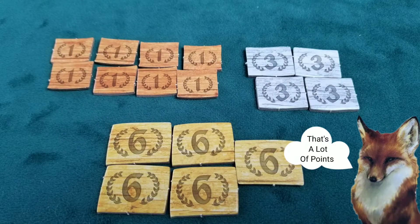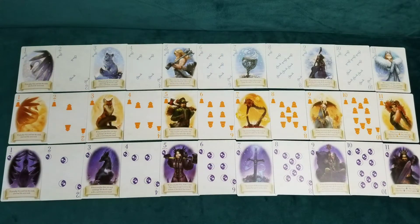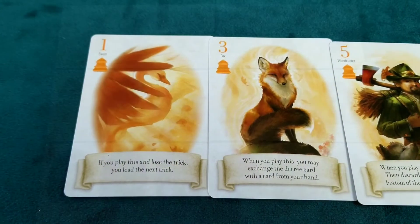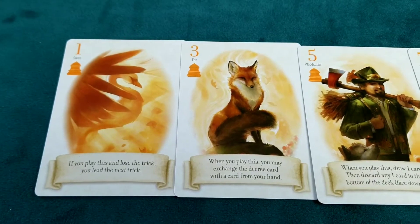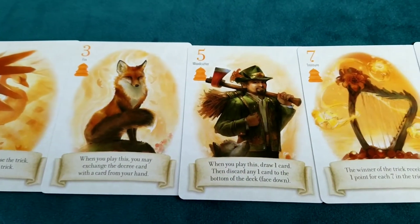After 13 tricks have been played, count how many tricks each player has won. Your goal is to be humble and catch 0 to 3 tricks, which earns you 6 points. But be careful not to be too greedy — catching 10 to 13 tricks will earn you 0 points. You will play complete rounds until either player has at least 21 points. The player with the most points wins, and if there is a tie, the player who won the most points during the last round wins.